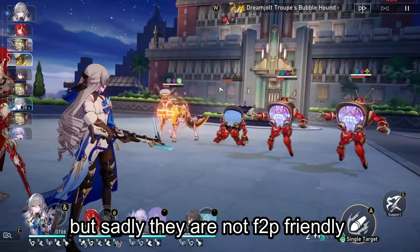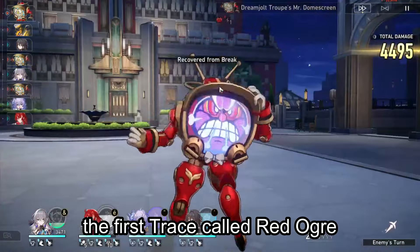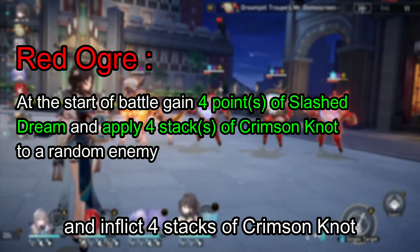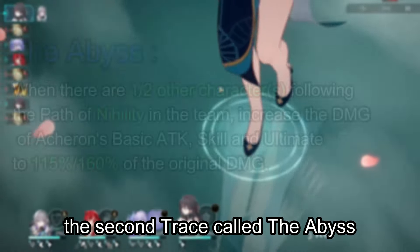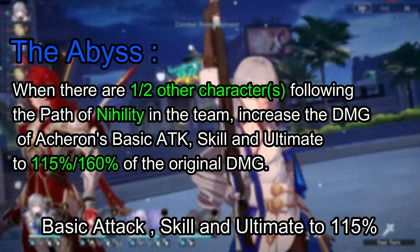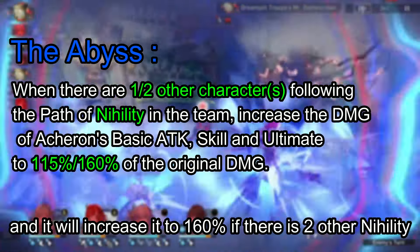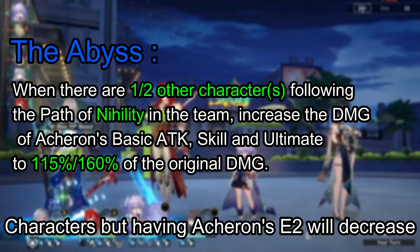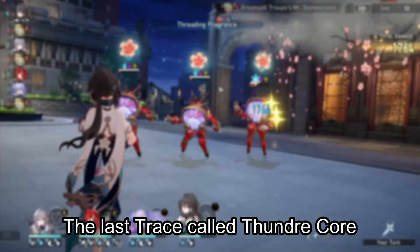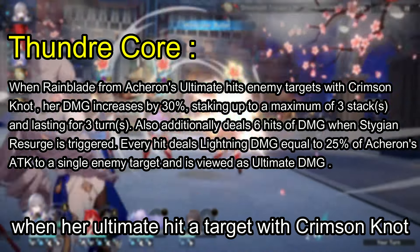Acheron's traces are pretty powerful, but sadly they are not F2P friendly since you need some Eidolons to make the best of them. The first trace, Red Ogre, gives Acheron 4 stacks of Slashed Dream and inflicts 4 stacks of Crimson Knot on a random enemy at the start of battle. The second trace, the Abyss, increases the damage of Acheron's basic attack, skill, and ultimate to 115% if there is another Nihility character in the team, and to 160% if there are 2 other Nihility characters. Having Acheron's E2 decreases the requirement to only 1 other Nihility character to get the 160% damage boost. The last trace, Thunder Core, boosts Acheron's damage by 30% when her ultimate hits a target with Crimson Knot.